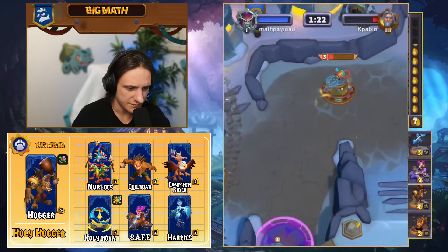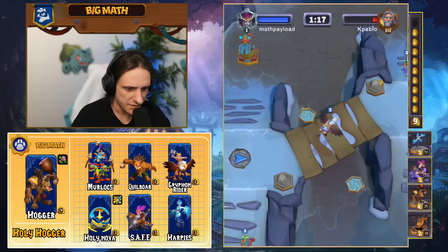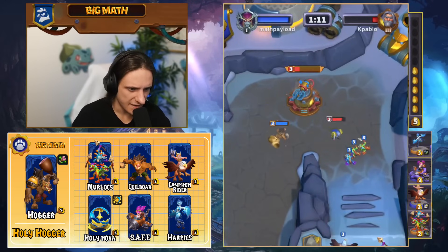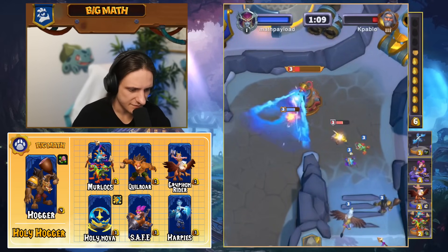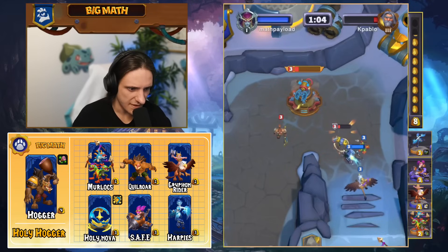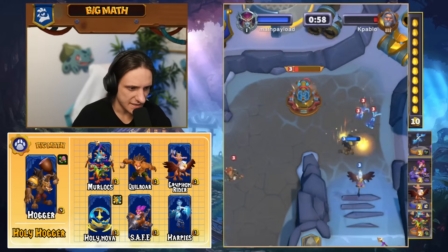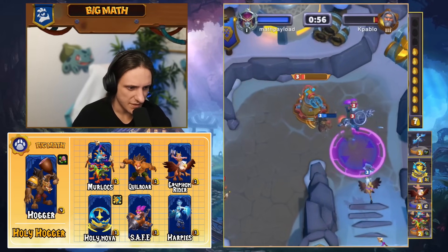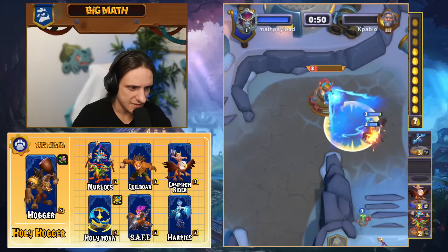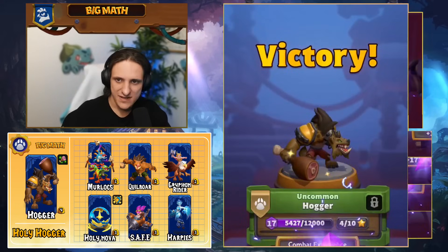We Holy Nova the Hogger to get massive damage on the enemy base, send a Miner, then Safe Pilot while our Griffin Rider handles it. We send another Hogger and a Quill Boar to tank for the Murlocs and Hogger. We play Stone of Turrent to defend — the opponent's Tyrion gets taken care of by our Hogger. And we take the win with Holy Nova against this Tyrion list.